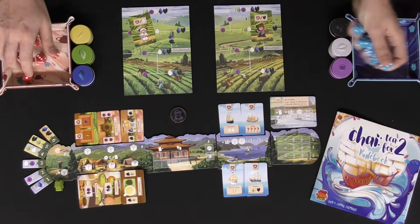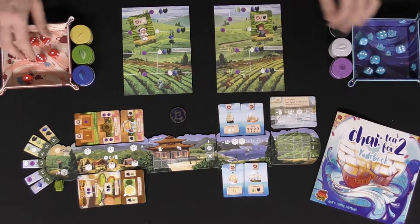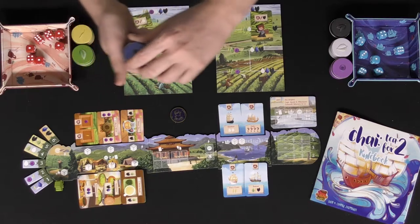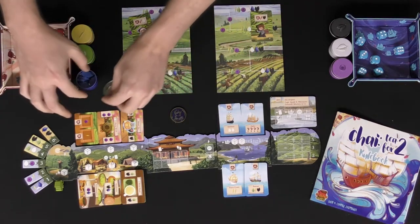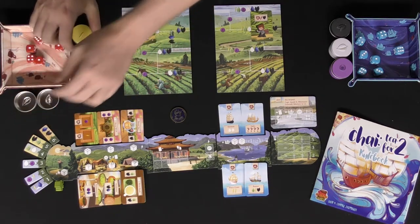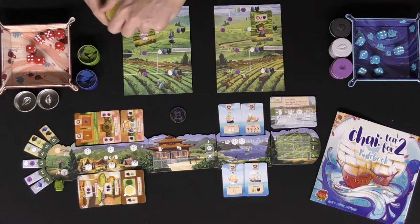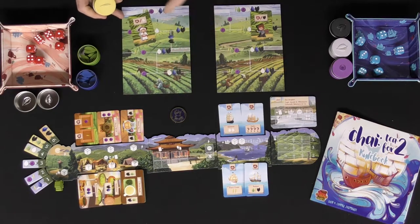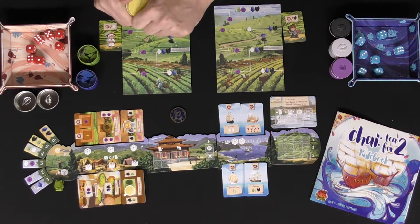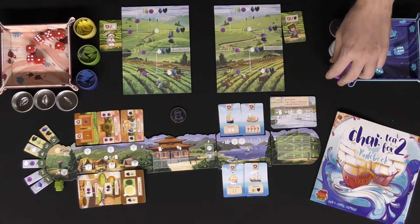Each player is going to get their own worker die — blue for the blue player and red for the red player. All of these teas here are in little tins and you can pop them out using this little cap. You'll be playing with them throughout the game, moving them from the harvesting area of your board all the way up to the docks, putting them onto ships and hopefully scoring a boatload of points.